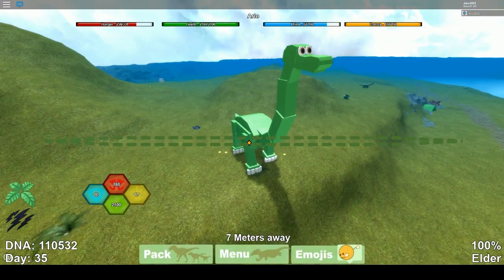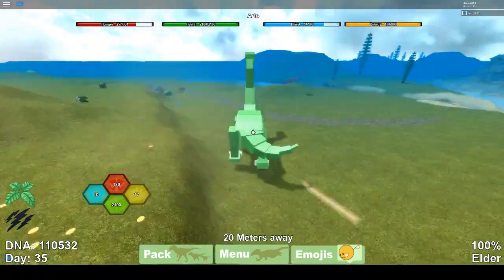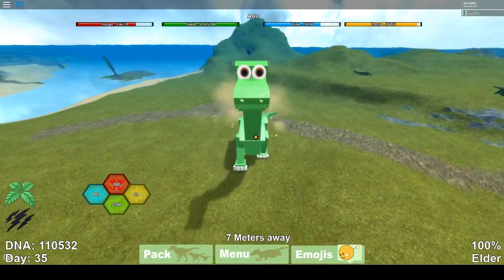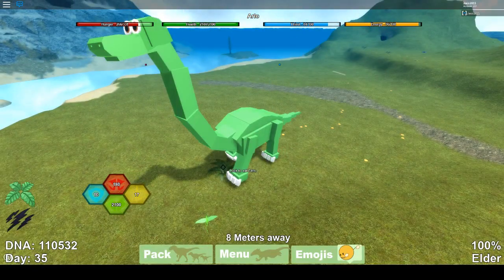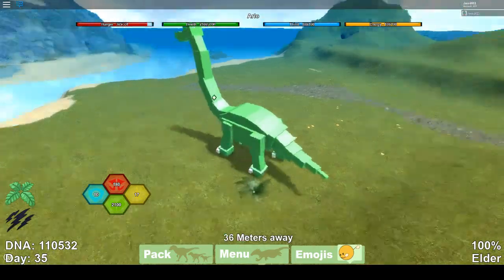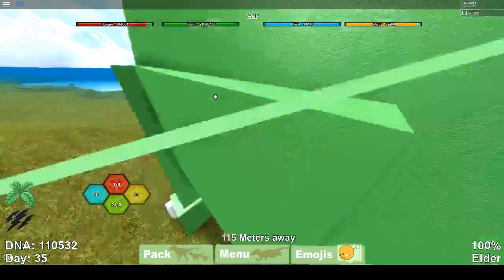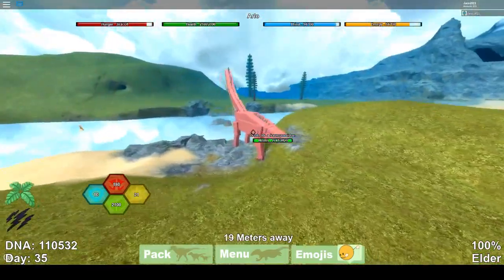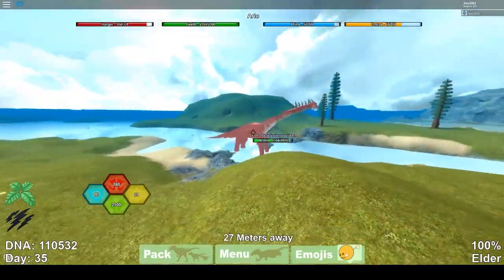Here we have Arlo — many of you probably don't know about this one. He came out in the Good Dinosaur event in 2015 and was very rare. You actually just had to find the models; they were hidden somewhere, but not many people knew about it since we didn't have Discord or YouTubers telling us. This model is also very good in PvP with strong range — as you can see, I'm ranging this Sauropod side like crazy.